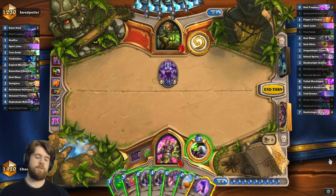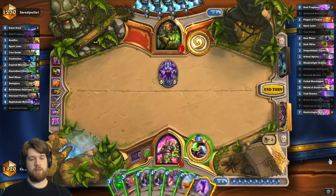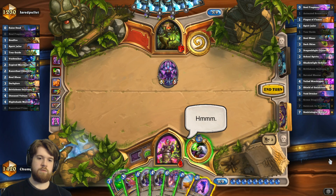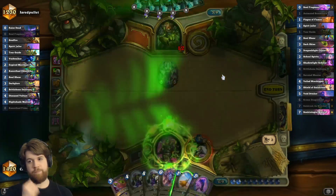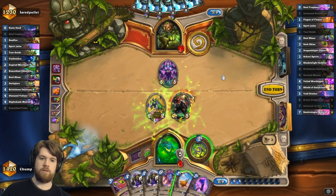I could just go double devoted maniac plus broomstick here, try to juice up the Galakrond even more, but I kind of like being able to Cronks next turn. I only need these minions to have two power each. All right, nice.